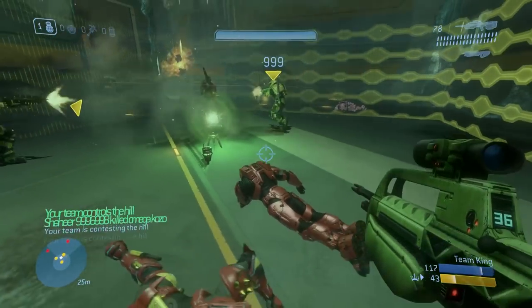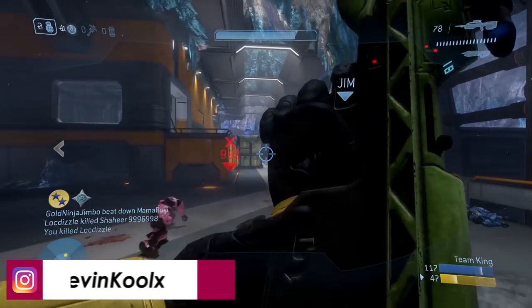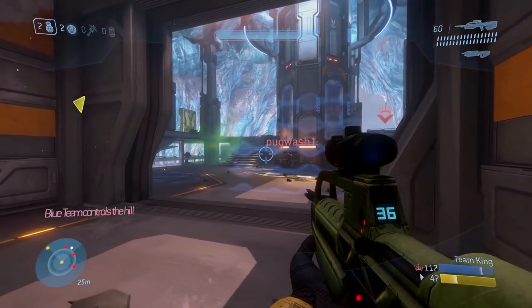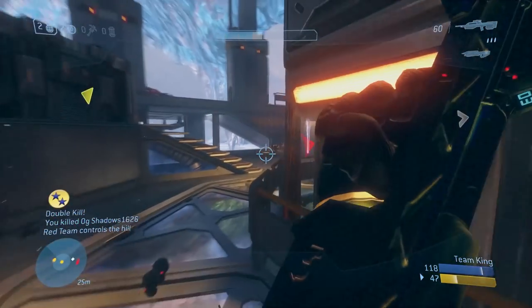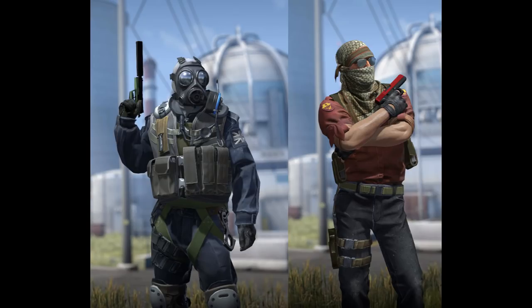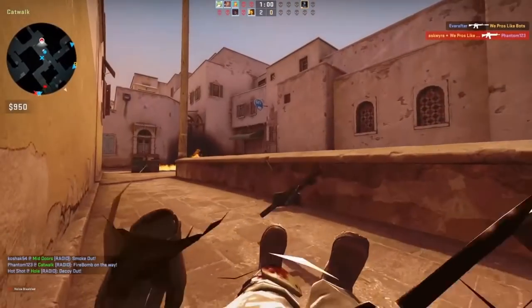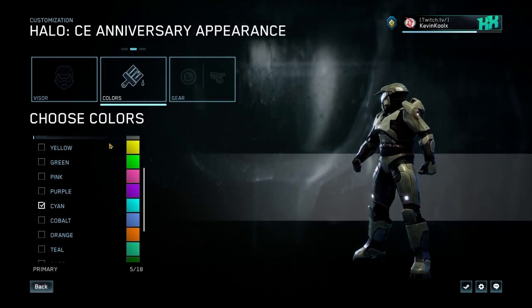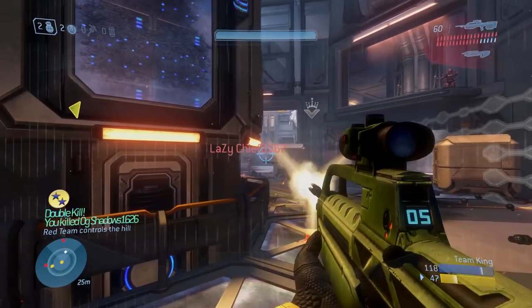Traditionally, what developers have done is have friendly players display a UI name above their head, while enemy players traditionally don't — until you look directly at them, or they have a different color UI name above their head. First-person shooters generally don't utilize team colors that often, instead opting to use the art style of the game to indicate who is enemy and who is foe. To circle back with Halo, they've done a similar idea but with just team colors for armor — though I don't believe it was the armor color itself that helped indicate teams, but more the UI that's always been there.